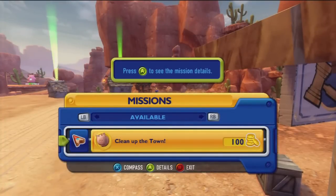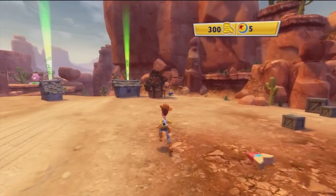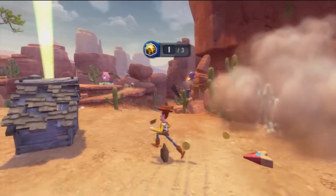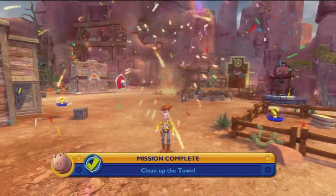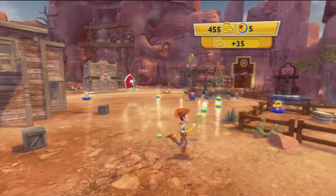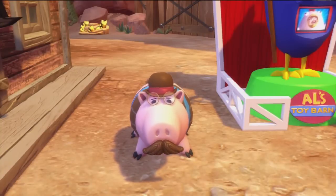I'm going to push this to see what missions there are — that's an easier way. Destroy three shacks, I'm going to do that. There's one, there's two, and then there's the third one. Clean up the town. Great job, you just completed a mission and earned some gold.